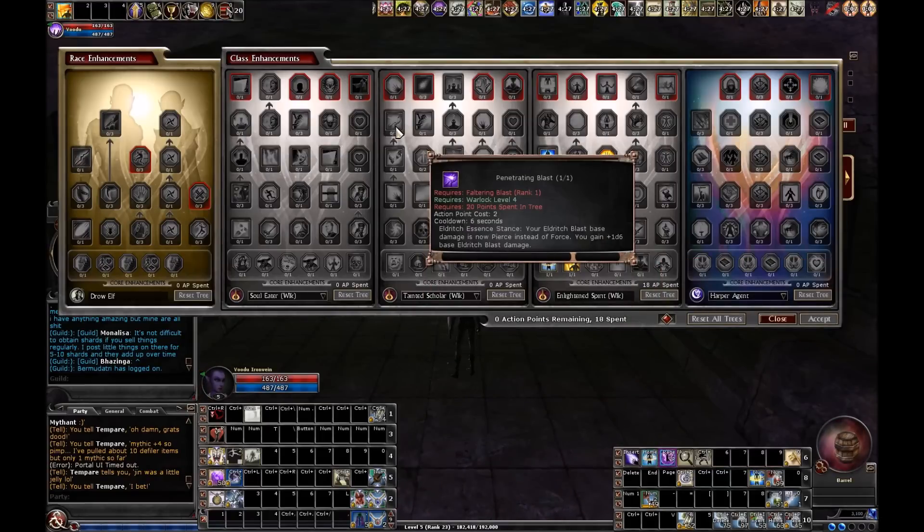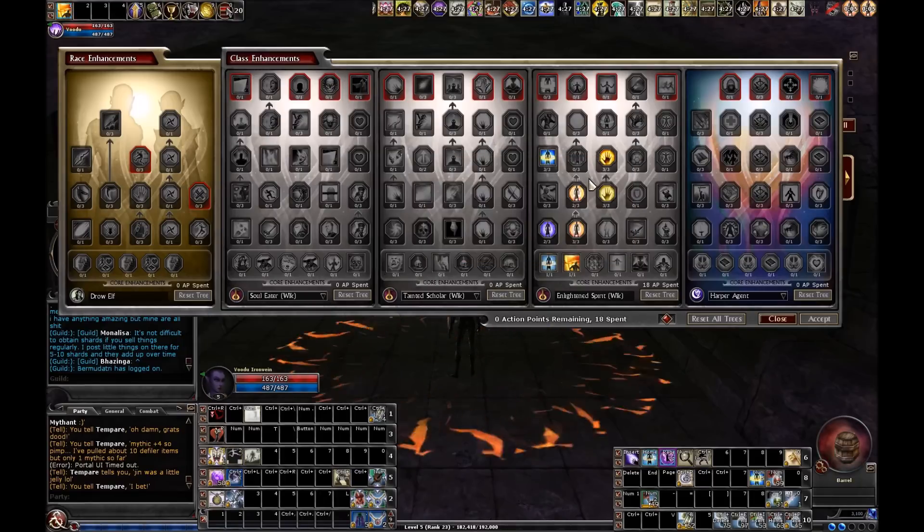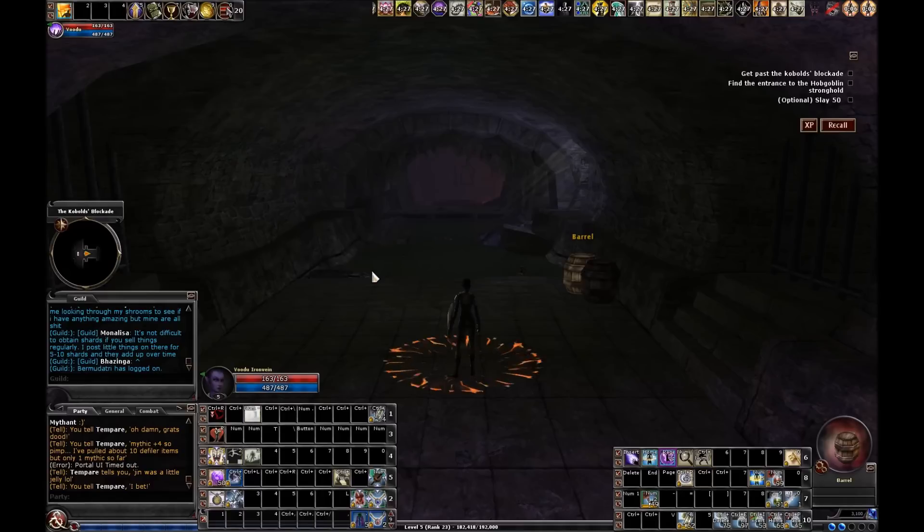I don't know if I'm going to work up to Penetrating Blasts — it just seems very unnecessary. I'm going to be doing light, force, and sonic damage in my pact and tree selection already, so trying to change force to untyped just doesn't seem necessary, but we'll see. That's enough about enhancements.